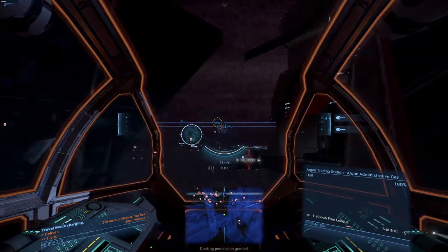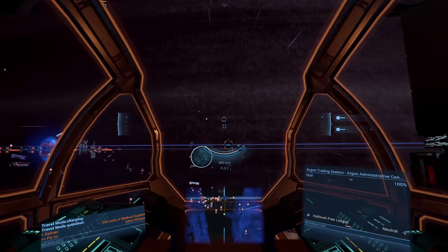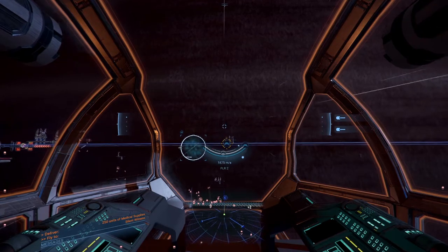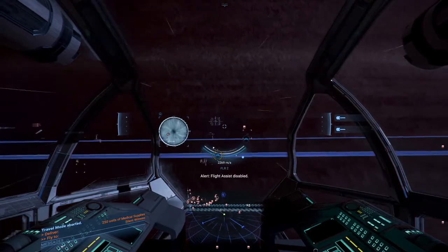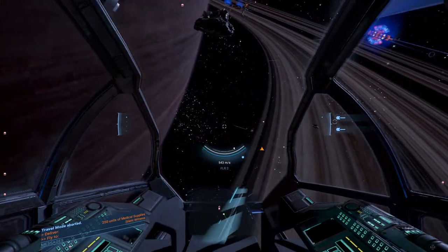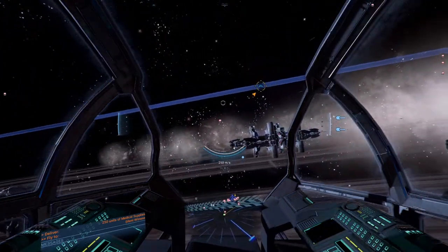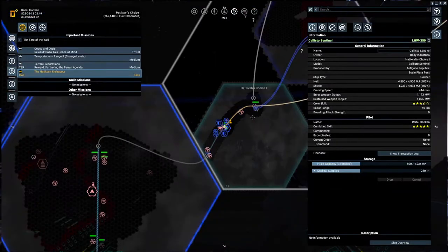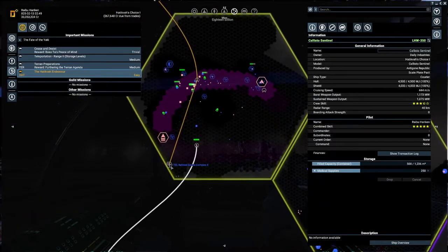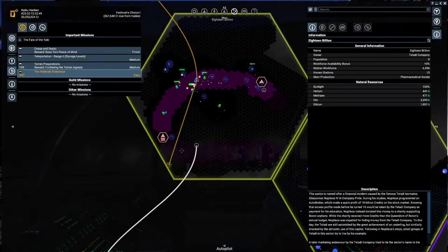Let's go — travel mode. What kind of weapons do I have? Oh wow, that's horrible. It's slow, it is really slow. Where do they want me to go? Over to this Teladi refinery. Autopilot engaged.